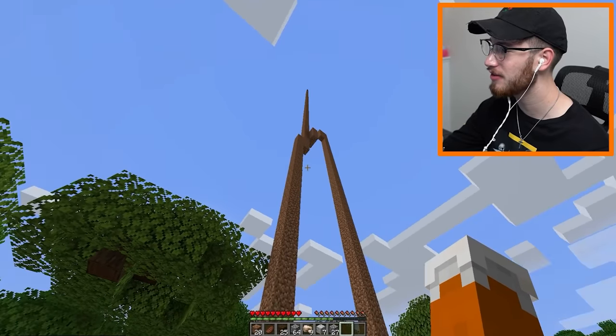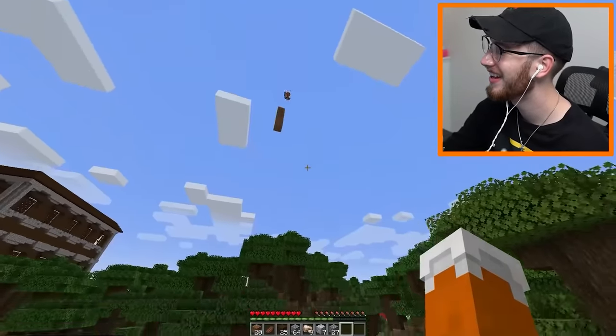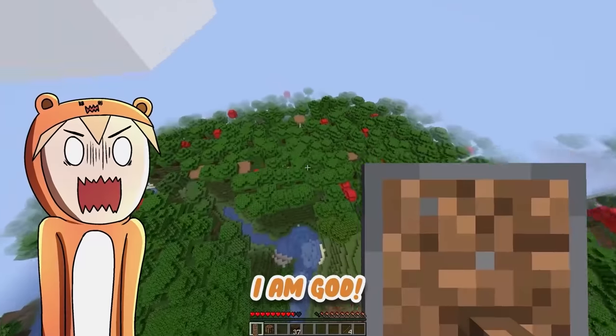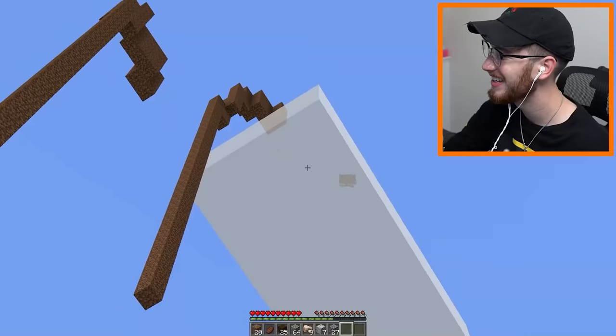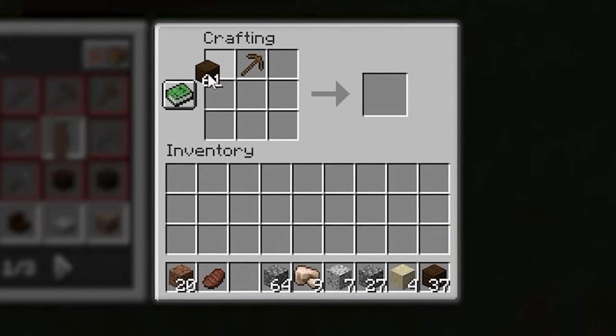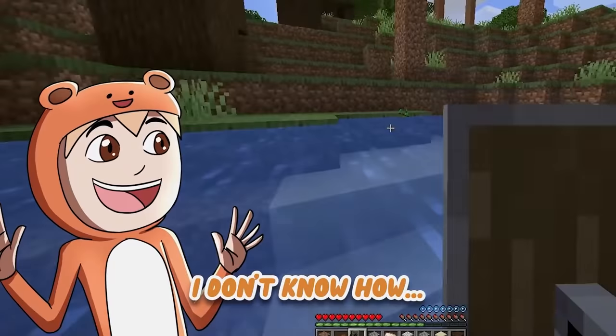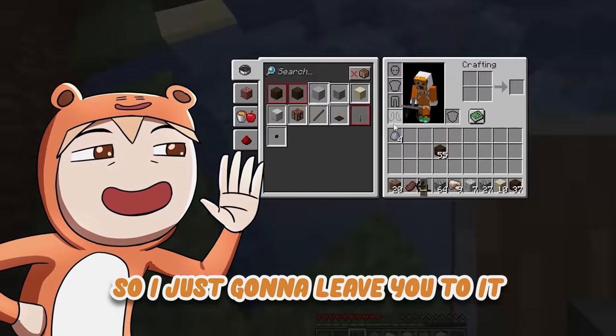We haven't even tried the other stuff yet. What are you making? I figured it out! I am gone — oh my god! I'm gonna make another wooden pick shield, and with that we're gonna be able to get the next custom shield which is the glass shield. You can make one as well. I don't know how, so I'm just gonna leave you to it.